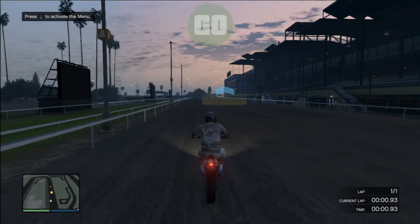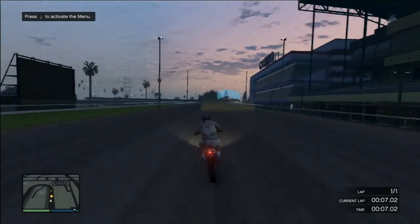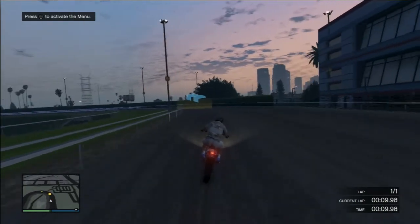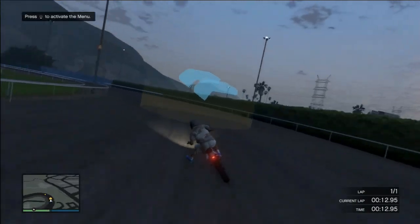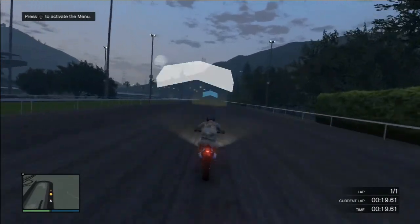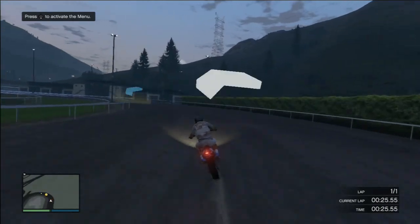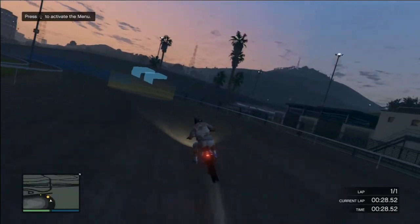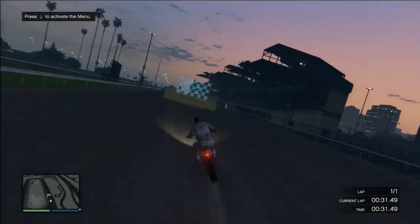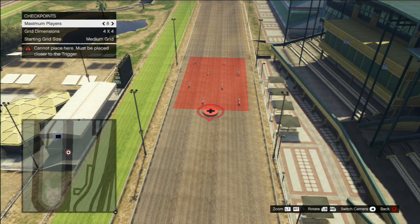Before you can actually publish your maps, you have to actually test ride them. When I say test ride, I mean you have to give a little test run to make sure the map is functional — that you can actually ride the map and finish it. I don't know how this will work for deathmatch, but for races you do have to test your map to see if it can be completed. Which is a good thing so we don't have buggy maps going up to the Rockstar servers. Also, sometimes people miss stuff, and if you make them test it, they can go back and fix it so you don't have to fix it a second time.